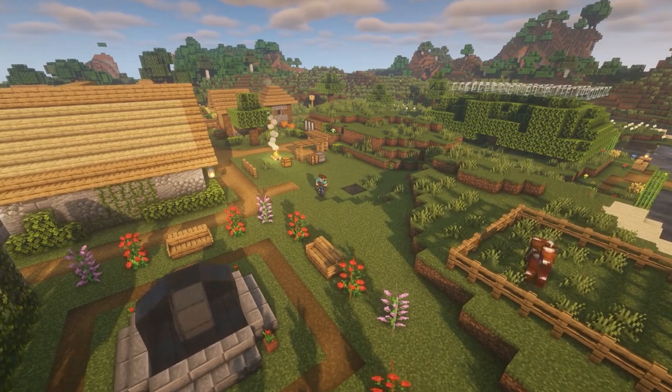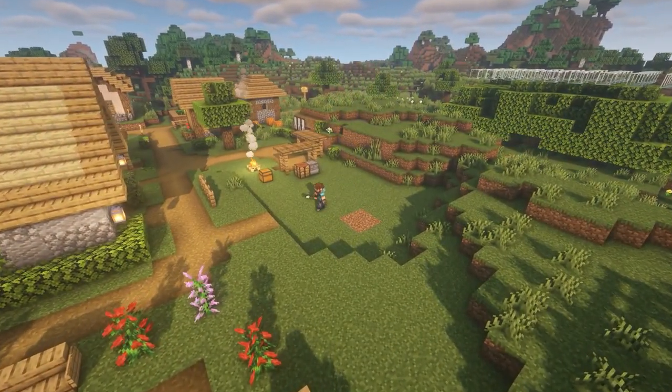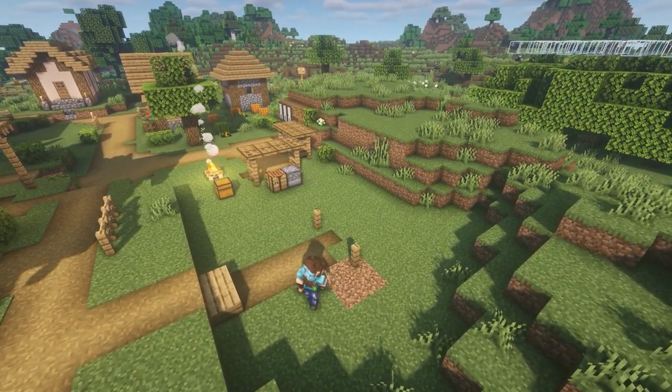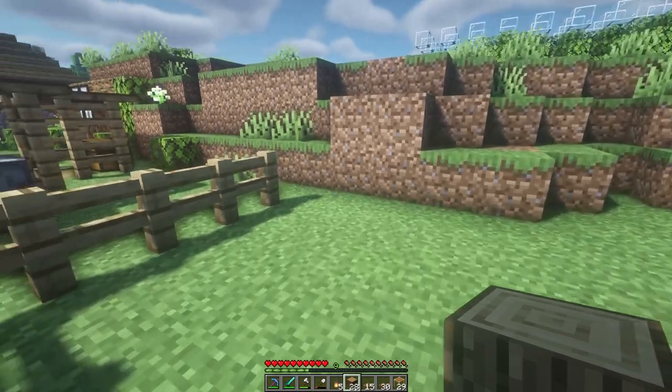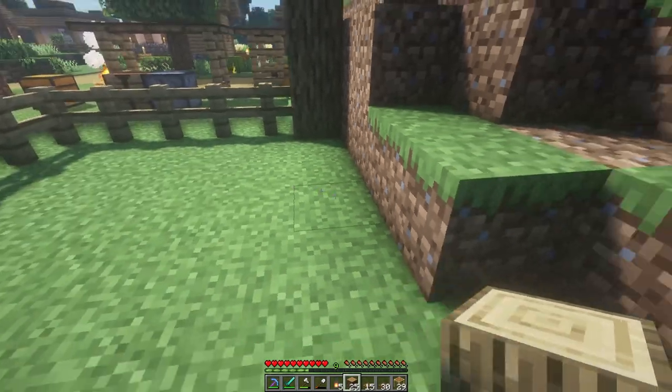In episode 13, we found a saddle fishing, and right away we went off to tame our first horse of the series. We built him a temporary field, but I think it's time to make him a proper home. I want a horse stable that has a covered area as well as a yard area, and I want it to be close to the house so we can easily saddle up when we want to go out adventuring.